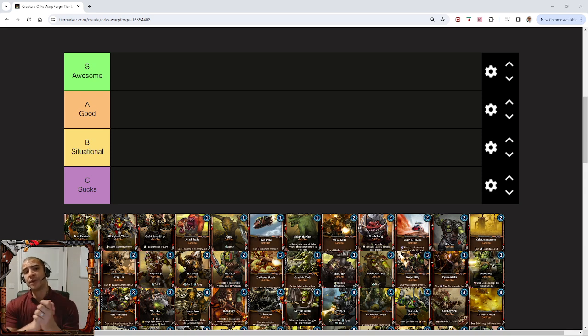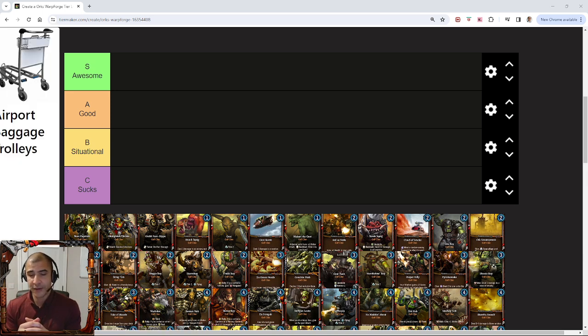For this tier list, we're going to keep it dead simple. S tier is an awesome card — you absolutely want this card in your collection, you're going to be running it in multiple decks. A is a really good card, really solid; it might not be that top tier card, but they fit into all manner of decks. B is situational — in very specific situations the card can still be good, but in many situations it's clunky or wasted if it's not in the right synergy deck. And C just sucks — the card doesn't work very well and it's not worth investing in.